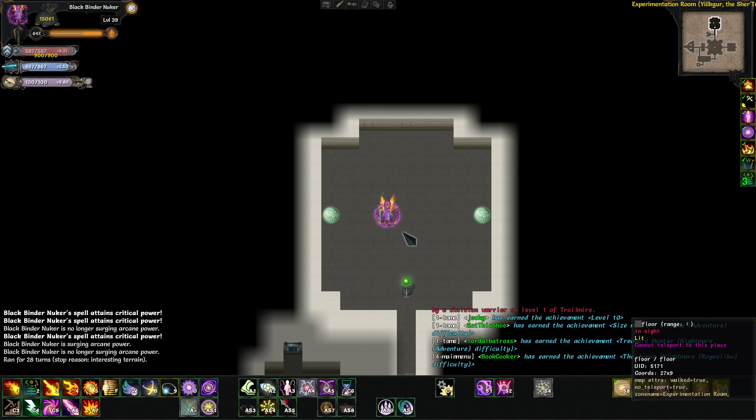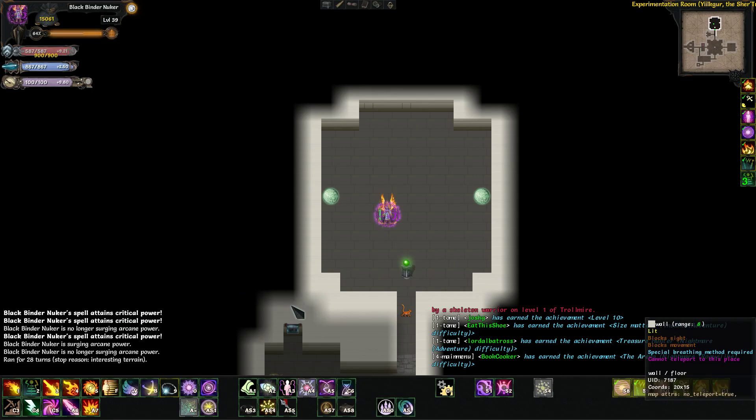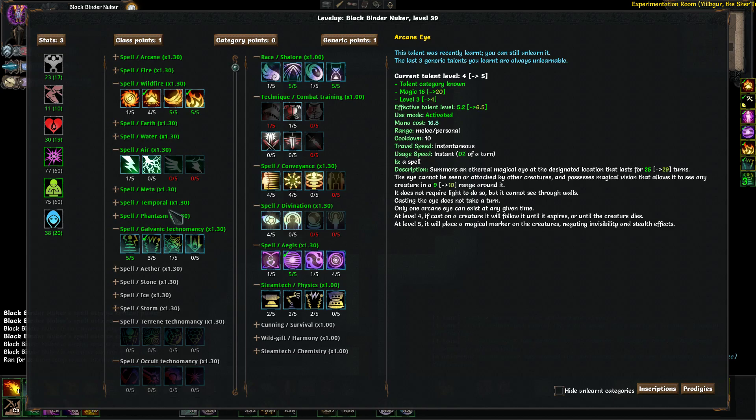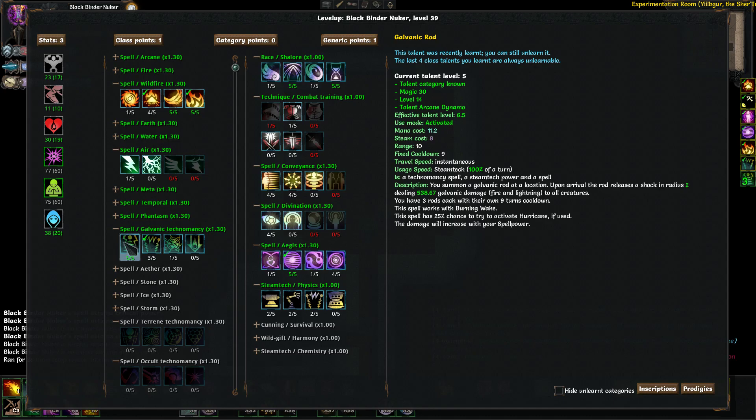Because of that negative steam regeneration, there's no reason not to use a steam generator — just put one on and it'll make your life a lot easier. These technomancer tree spells are going to hit harder than pretty much any other spell you have. So while arcane dynamo is supposed to give you steam when you spend mana, that's not really worth it — just get a steam generator.